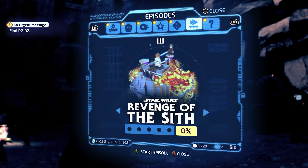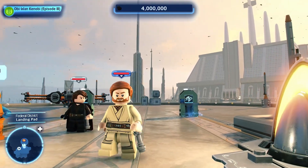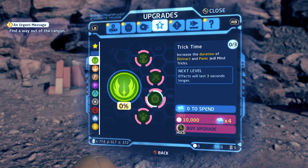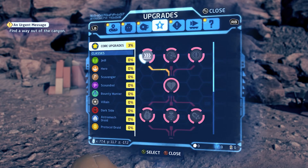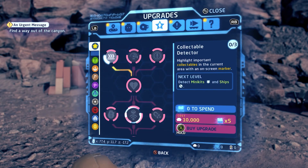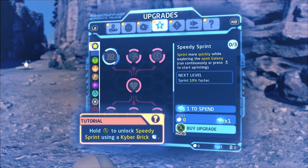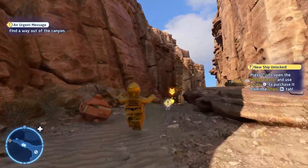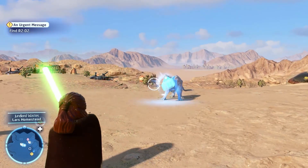The player can travel between planets very easily. You can even change the episode you are playing at any moment, and experience them in any order you want. You can also change your character. There's a system of classes with each character fitting into one: Jedis, heroes, bounty hunters, scavengers, and more. Each class has a skill tree for abilities, and there's also a general skill tree for all characters. You can upgrade them with collectibles that you find while exploring — for example, the player can buy a general upgrade for sprinting, which is great for exploration. What I really enjoy about that approach is that it's a great incentive for collecting items — that great feeling of progression and reward for exploration.